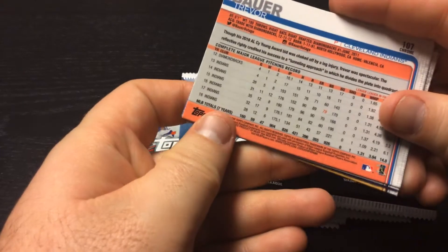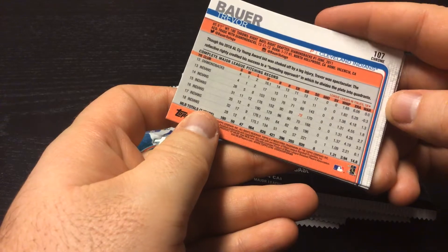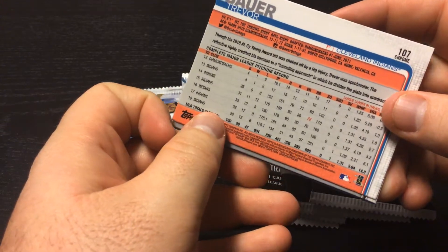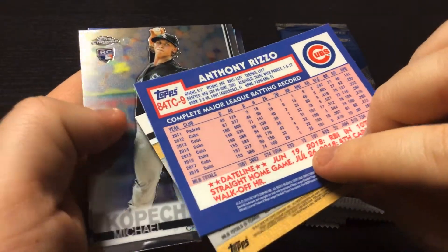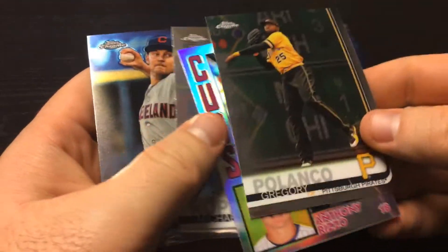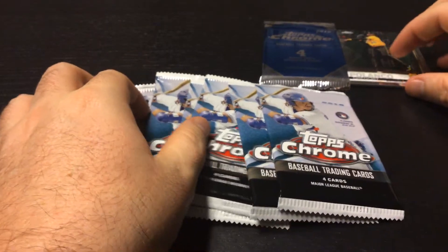Trevor Bauer spent a long time with the Indians, started with them in 2015. I got the '84 design, I think that is. So, a nice pack one.